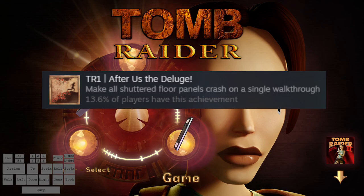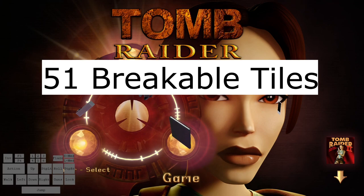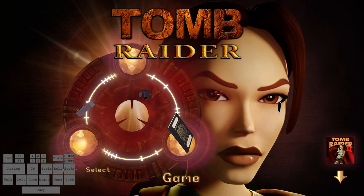Hello and welcome to my Tomb Raider Remastered Achievement Guide. This will go over the achievement 'After Us, The Deluge,' which tells us to make every breakable tile fall in the game. It's kind of a weird one, maybe seems annoying to do, but luckily there's only 51 breakable tiles in the game, which might be better than you were expecting. So let's hurry up and jump into this.